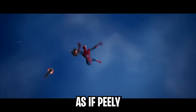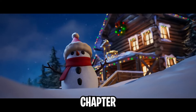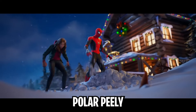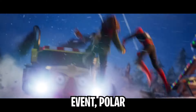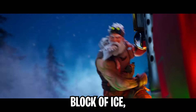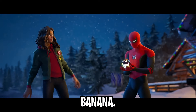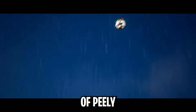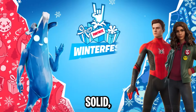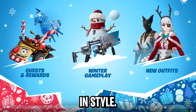As if Peely wasn't cool enough, Fortnite turned up the chill factor in Chapter 3, Season 1 with Polar Peely. Introduced during the Winterfest event, Polar Peely emerged quite literally from a block of ice, bringing a frosty twist to our favorite banana. This winter-themed version was frozen solid, and the trailer showed him thawing out and ready to join the holiday battle in style.